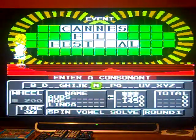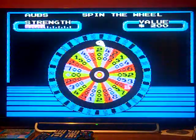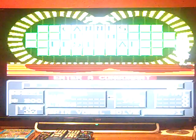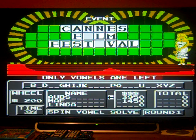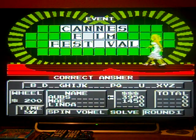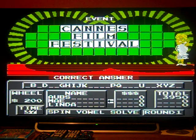$200, going with M — here comes an M, $3,750. Then $200 and V — $3,950 at the end of that first round. Only vowels remain, so I'm going to solve.